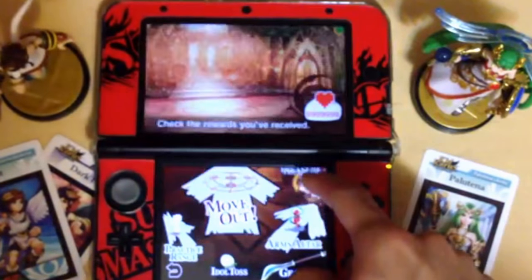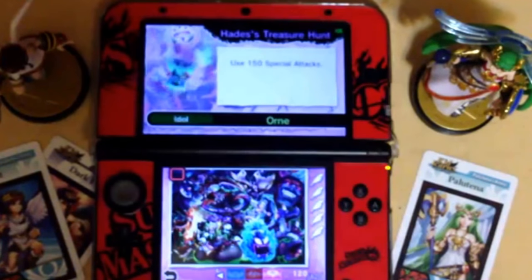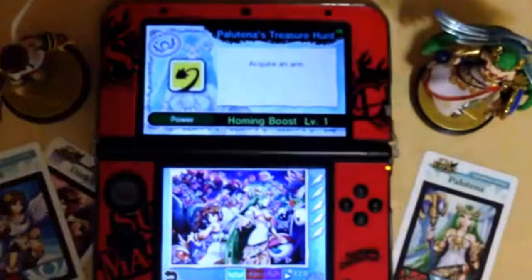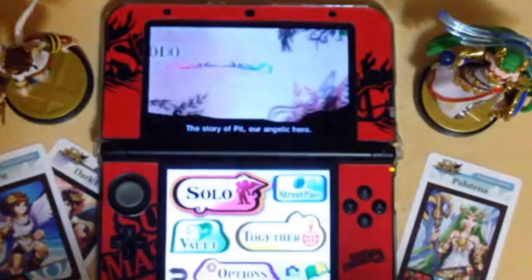Next thing is the treasure hunt. All these challenges are completed, all the feathers are there for Hades, Viridi, and Palatina. So you can thank me later - everything is done here.